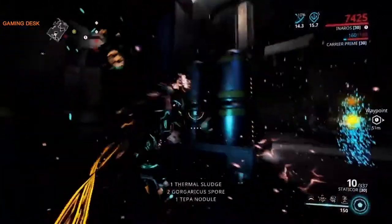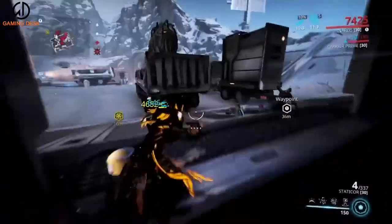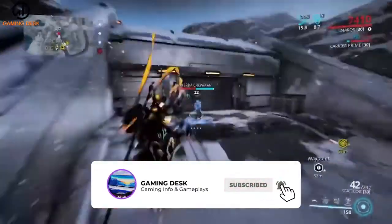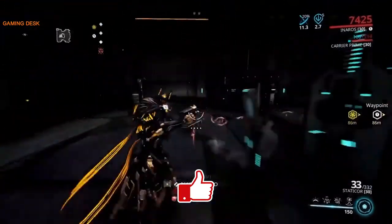Once these areas have been picked clean, players can return to Fortuna and immediately head out to Orb Vallis again to respawn them. Players can also earn Thermal Sludge as a reward for bounties, though this method is much slower compared to directly hunting the canisters.